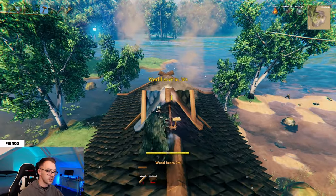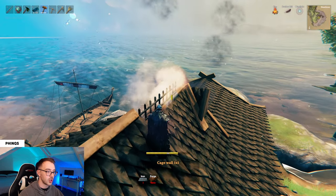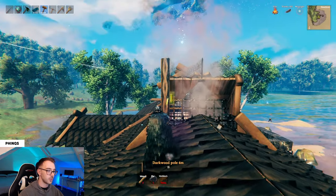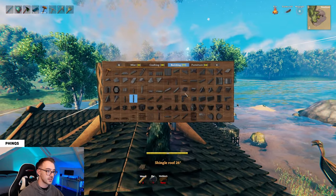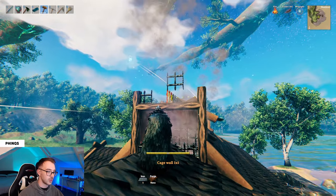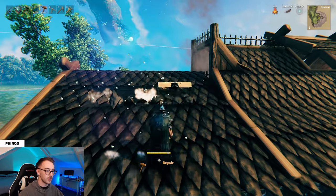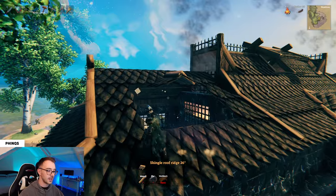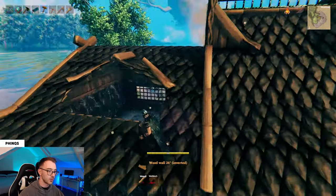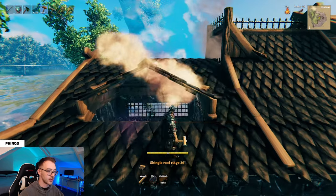From here we can add in a bit of detail — the wood beam 2 meter running along the top of the roof and then the cage wall 1 by 1 running along the top of that. I'm also adding in a wood beam 26 meter, a 26 degree cross, and at these chimneys, grab the dark wood pole 4 meters and come up and along the top, finishing it off with the cage wall along the top. If you want to place in any windows on the side rooms, take out six blocks and place a 26 degree roof ridge on the top, connect it with eye corners to the sides, add a 26 degree inverted and a 26 degree roof, then finish with a roof ridge 26 degree.